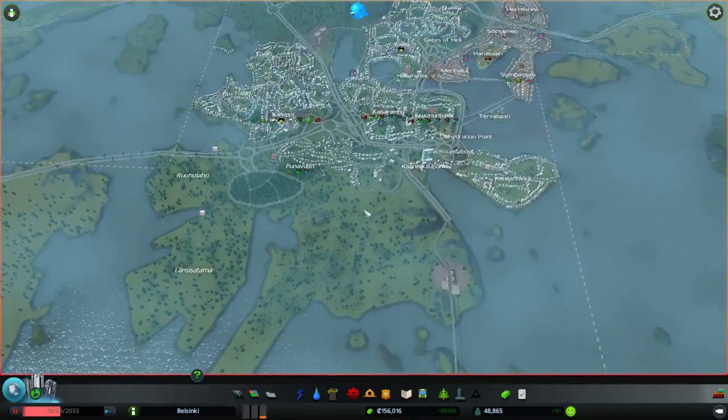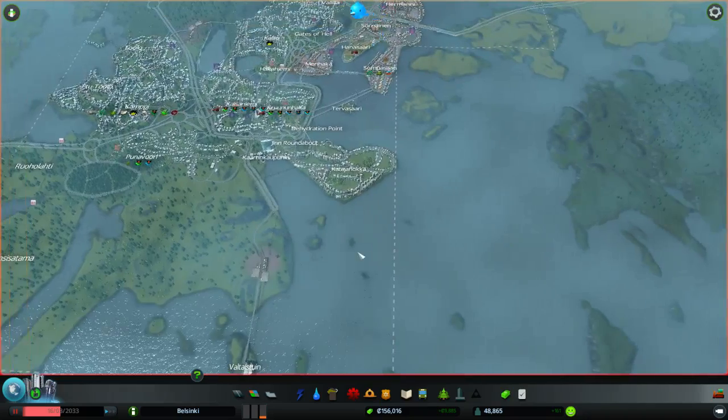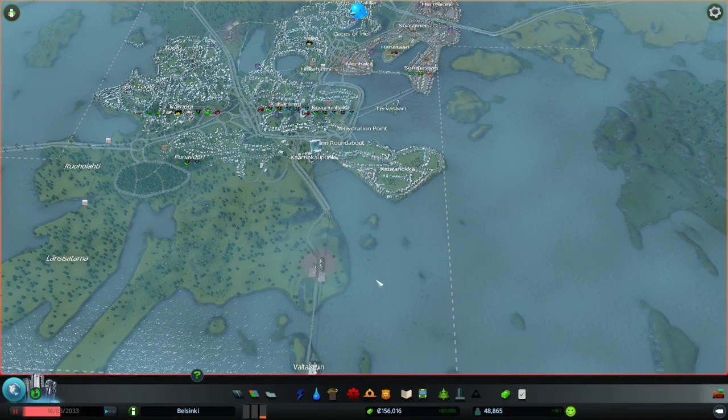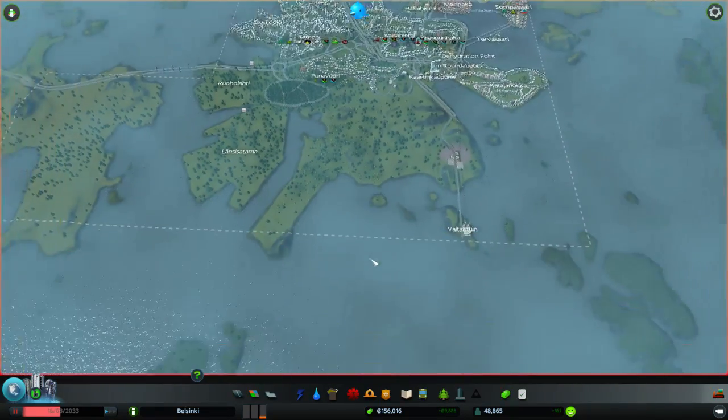Actually about the map — the map I am showing you is actually Helsinki, which is the capital of Finland. The map editor is really powerful, and I'll go through that a bit more in a moment. It allows you to make basically your own maps.